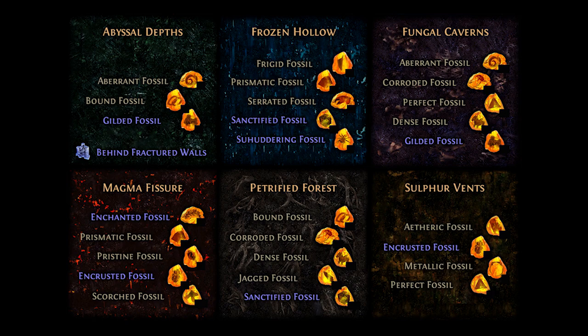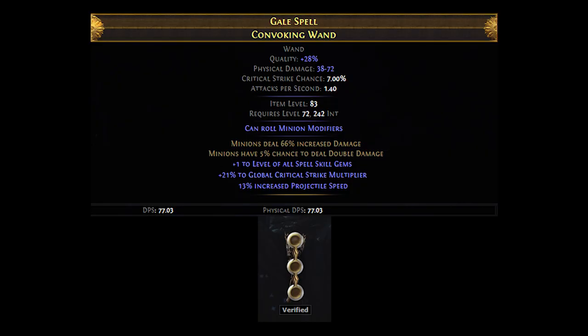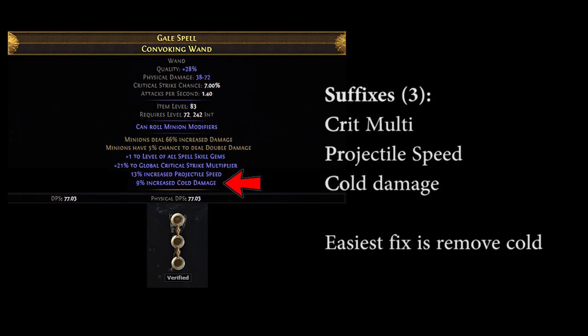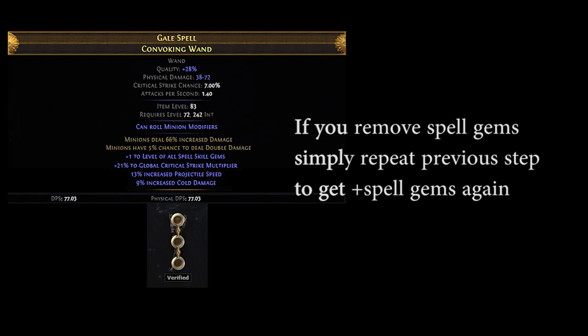If fossils aren't your thing, you can also chaos spam until you get plus 1 to spell gems. However, keep in mind that the mod is really rare, so it might take a while to roll. Once the mod has successfully been rolled, the next thing you want to do is make sure that the item has at least one open prefix and one open suffix. That means the only mods on your item should be the plus 1 to spell gems and the minion double damage prefixes, plus a maximum of 2 suffixes. If either of those conditions aren't met, you want to try and remove the excess prefixes or suffixes, first by using harvest crafts when possible, and then by using annulment orbs. Keep in mind that if you do use annulment orbs, there is always a chance of removing the plus 1 to spell gems, so you want to make sure that annuls are used only as a last resort.